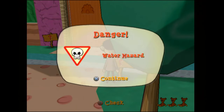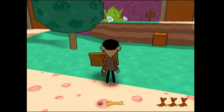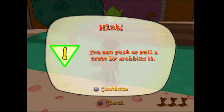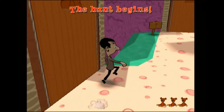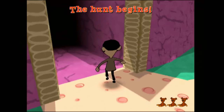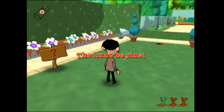Danger. Water hazard. Even though I was just stood in it earlier and nothing even happened. What's this one say? 'You can push or pull a crate by grabbing it.' How on earth do I find any of that stuff? I'm pretty sure even if I did watch the intro, I would not have known to do that. The hunt begins.